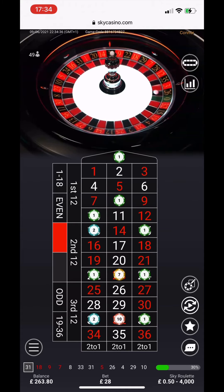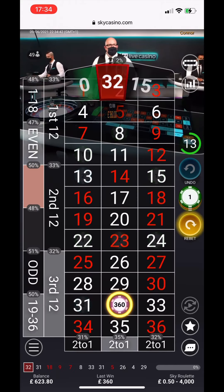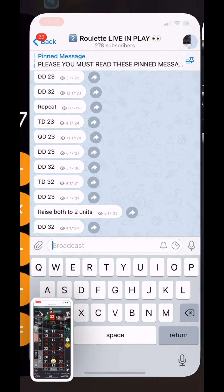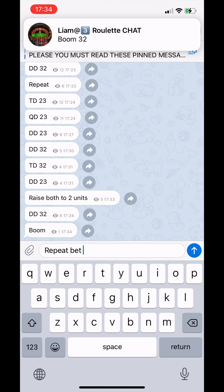Come on, 32 — give us a double down. Yes! Get in. Huge. Double down — 10. That's it, now we're back up. 623. Amazing. Freaking amazing. Boom. 32.